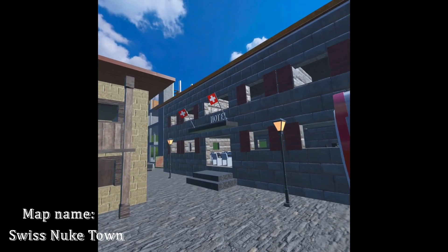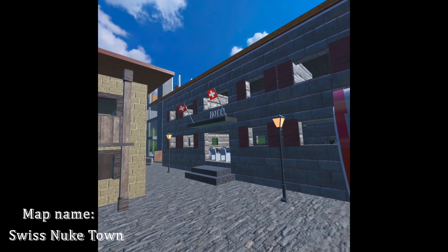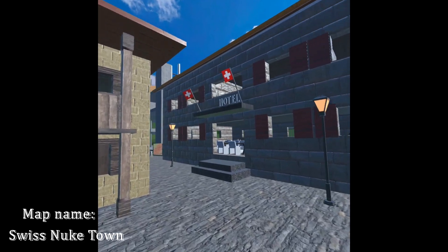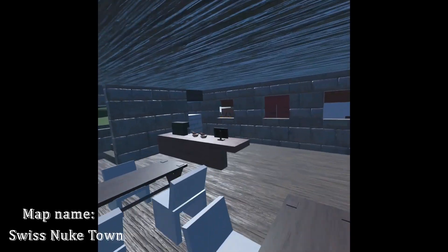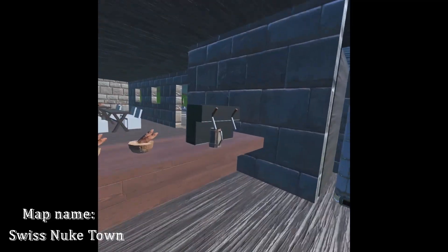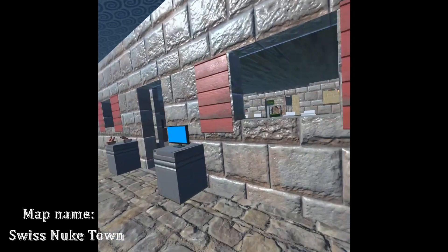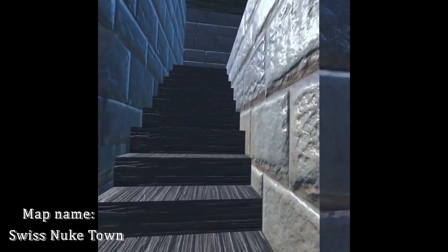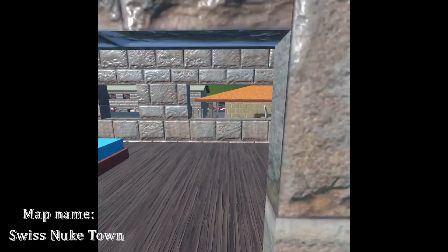The map is made for two teams, one of which spawns in this hotel. Inside you have a restaurant where you can get food and coffee and also enjoy the great views on the terrace. Upstairs there are three luxury rooms with great views of the village.